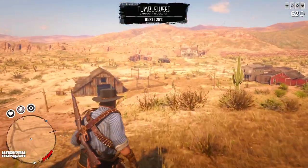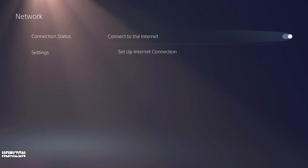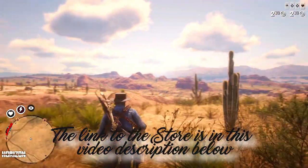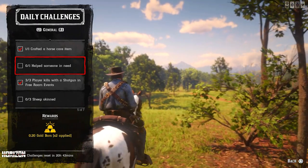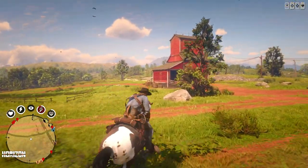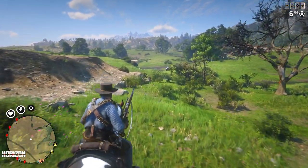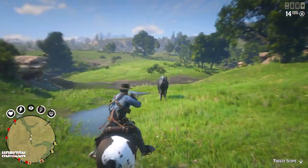Now let's go back to the solo lobby. By the way, yesterday I activated my store on the YouTube page. We are now searching for someone to help. While we're searching for someone in need, we'll go and skin three sheep — also at Emerald Ranch or by Valentine Station you can do that. Just in case: defending the campsite does not count for this daily challenge. In theory you are helping them, but for some reason it doesn't count as 'help someone in need'.